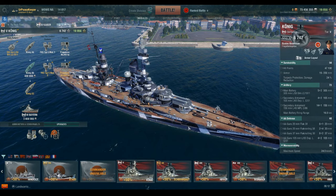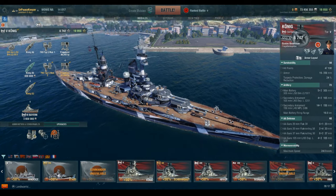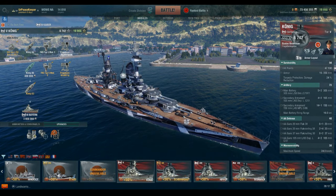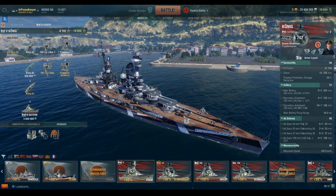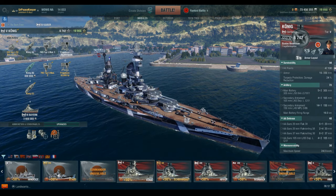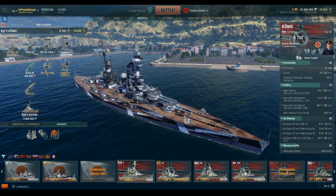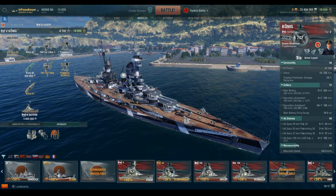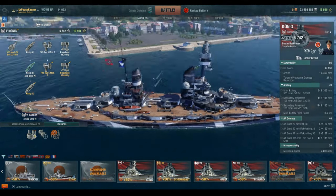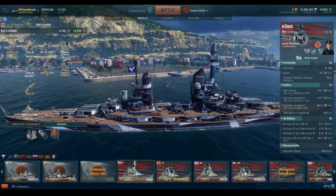All four of them were scuttled at Scapa Flow at the end of the war to prevent the British from getting hold of them. Comparing this ship to the preceding Kaiser class, the big difference is instead of the 1-2-2 configuration on the Kaiser, we now have a 2-1-2 configuration similar to the New York, where the front two turrets are super-firing and the rear two turrets are super-firing.